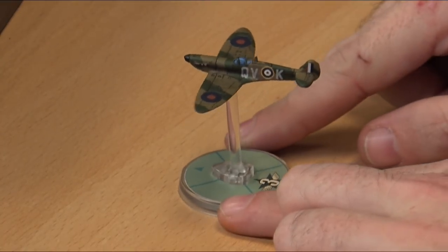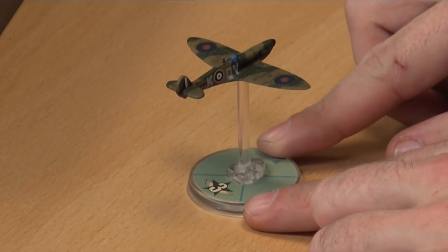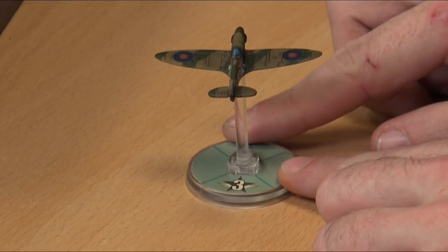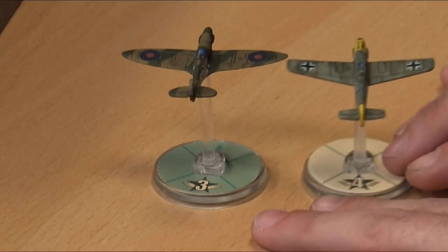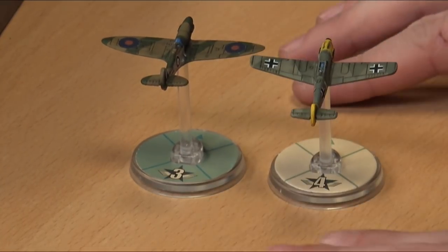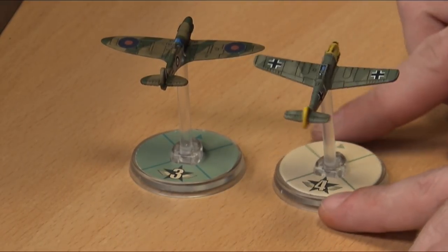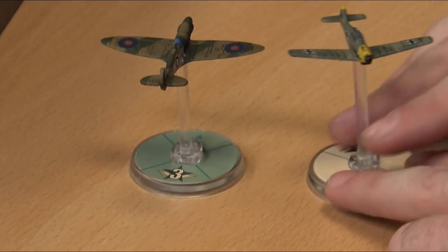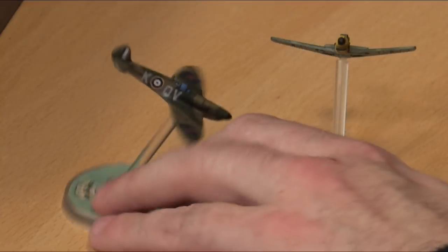We also have a couple more here with the pilot skill discs added. This disc pops into the bottom of the base before you pop the aircraft on — over the top of the stem. It shows pilot skill of two, three, four, or five — two being a rookie, five being an ace. So here we've got an experienced pilot and a quite experienced pilot.